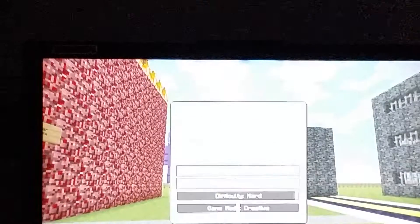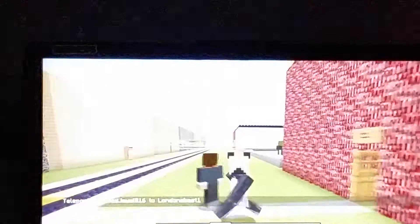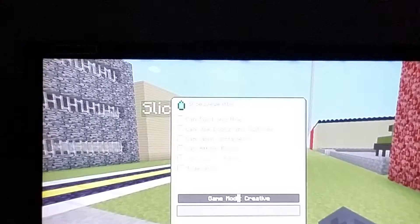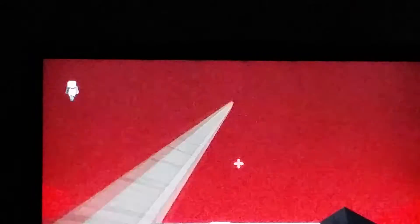For this glitch you will need enderpearls. Just need to put my friend to me and let him do stuff. For this glitch you'll have to have a nether portal, and then you'll need to go through it. Then you'll need to go to the highest surface that you can find and build all the way up.